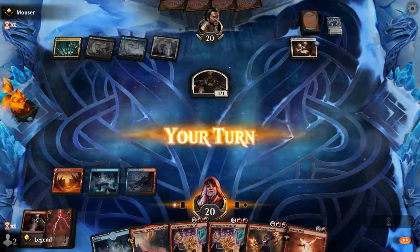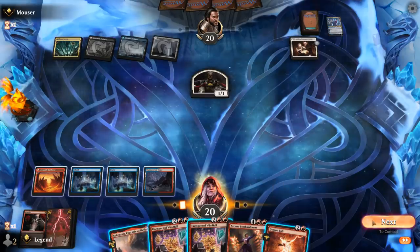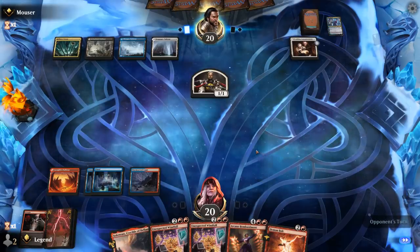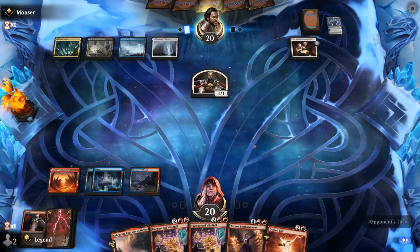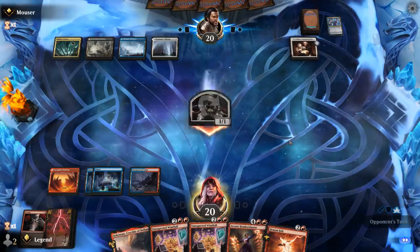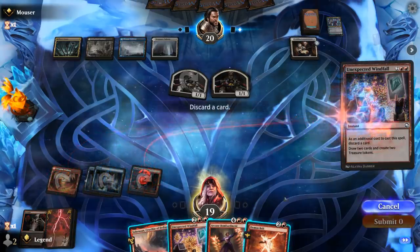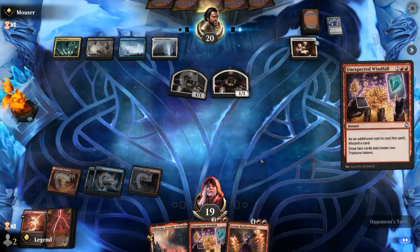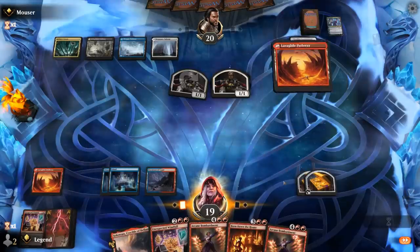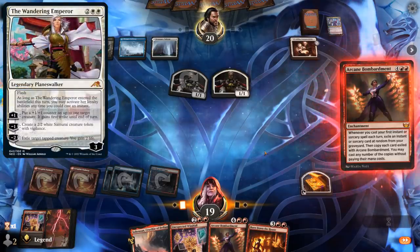Opponent plays Wedding Announcement — it's more of a tokens deck. We'll Windfall. Next turn we could already play Bombardment, though our opponent might have ample answers. We should wait until we can play Bombardment and at least another spell in the same turn. We pick up a second Bombardment as backup — if they exile one with Vanishing Verse, we have a spare. They might also have Wandering Emperor to flash in end of turn.